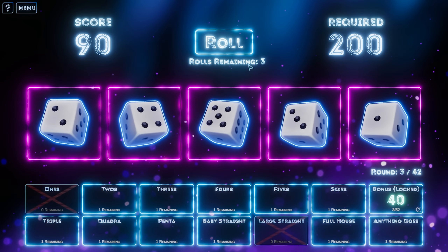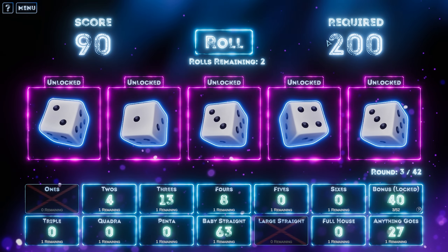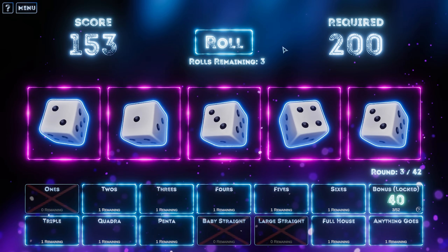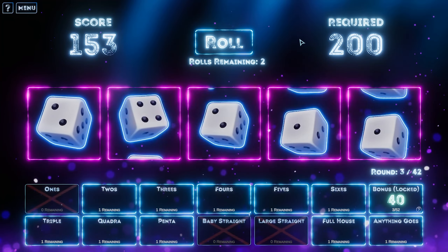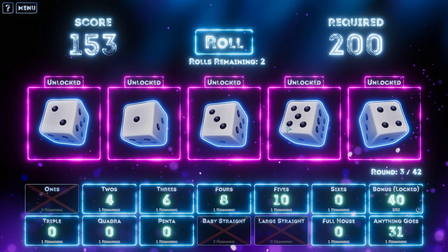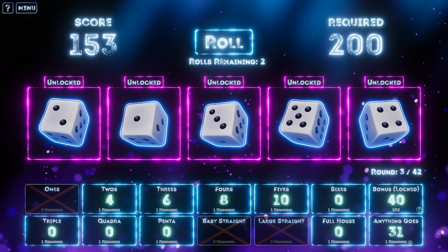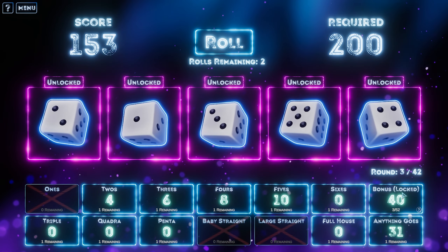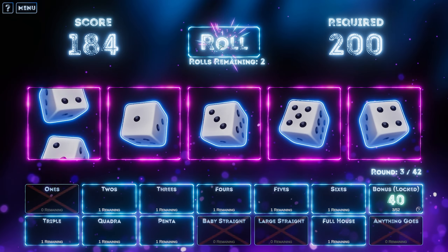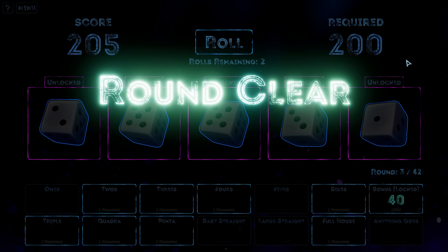In fact, was that only for the round? I think it might be. Let's roll again — we're already up to 90 points here. Baby straight — one, two, three, four. I think we take that for 63. This is nice everybody. One, two, three, four, five — it's another large straight. I don't really like any of these here. I'm tempted to just roll it completely or we could just put it in anything goes — 31 points. We don't need 200 anyway. We'll put that in fives and that's a round clear!